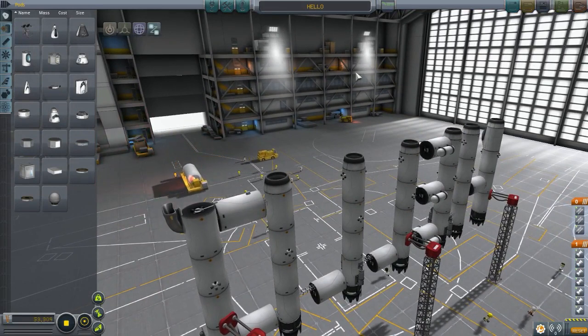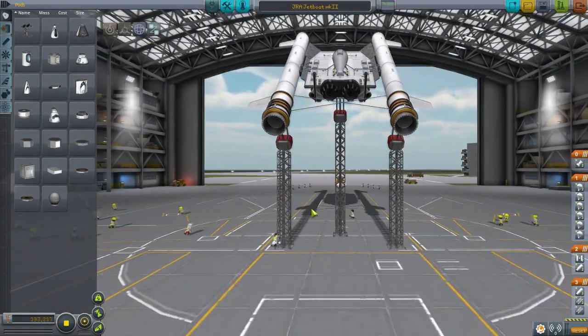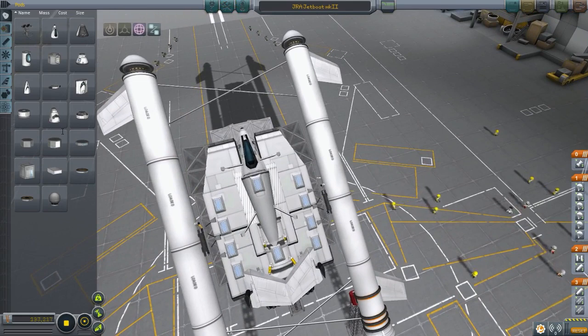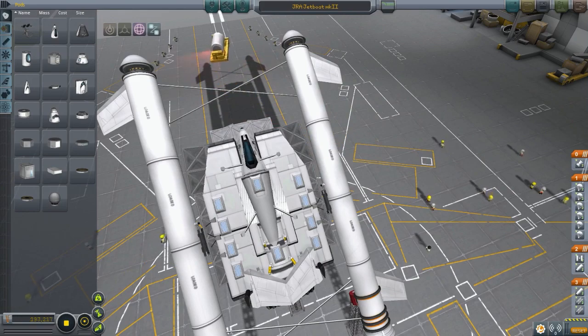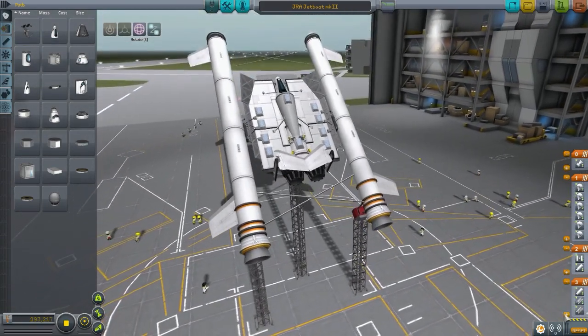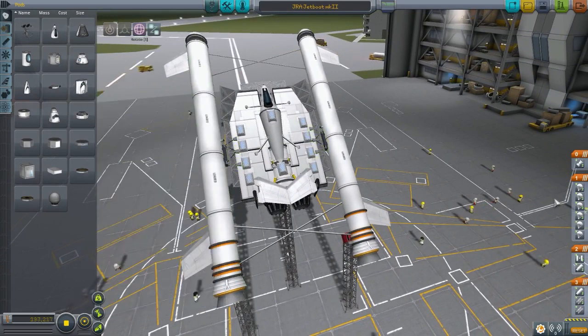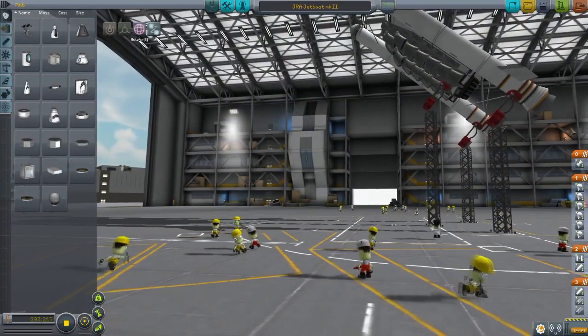Let's take a look at the next craft: JRA Jetboat Mark 2. There's 132 parts, three stages - this thing looks pretty cool, I actually quite liked it when I first saw it. This is made by Jolly Roger Aerospace, who happens to be a CEO. He says here they strap two large SRBs on the sides, launch it towards the island in the ocean, and it will come safely to 5.9 meters per second. The staging is pretty well thought out - this would have taken quite a lot of time to get right.